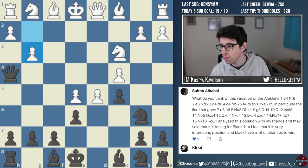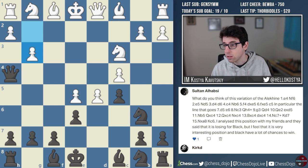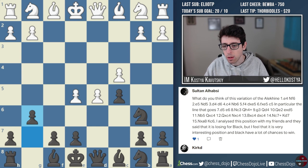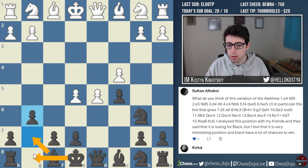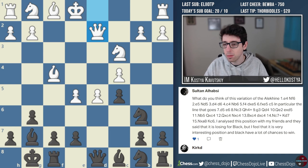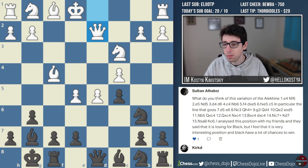Long story short, the position Sultan asked about — in a blitz, rapid, or even classical game, even if White knows the position is plus one or whatever, it's definitely not an easy position for White to play. But as far as the whole line is concerned in general, risky stuff. I noticed that in this position, g6 has been preferred by a lot of higher-rated Alekhine players, putting the bishop on g7. But this position also doesn't look like a picnic for Black — it looks pretty scary. It's all about finding the openings that you like to play.